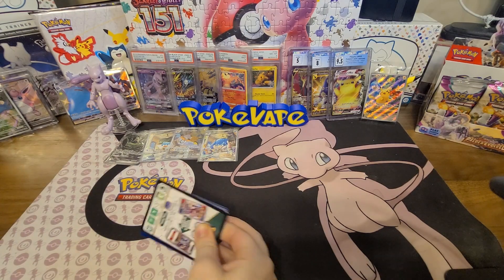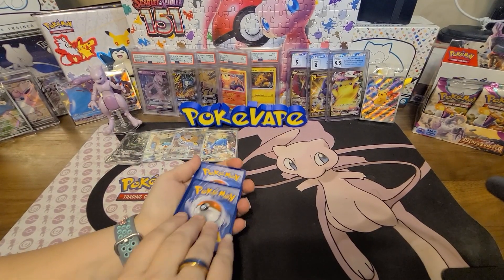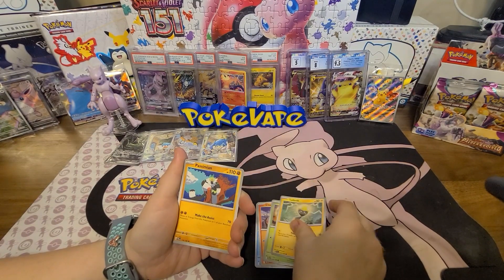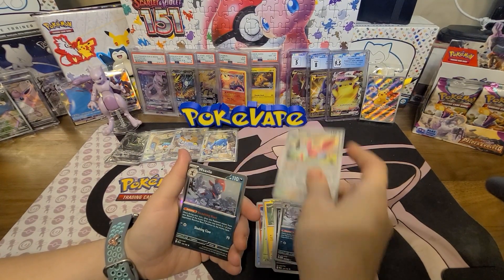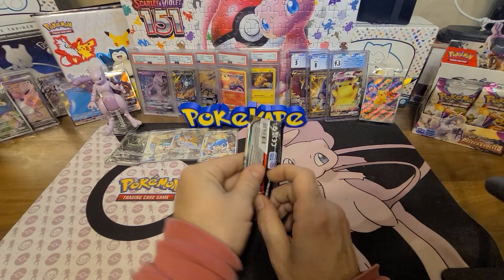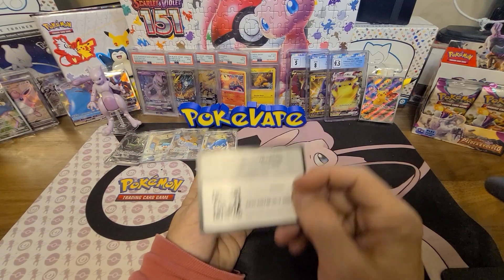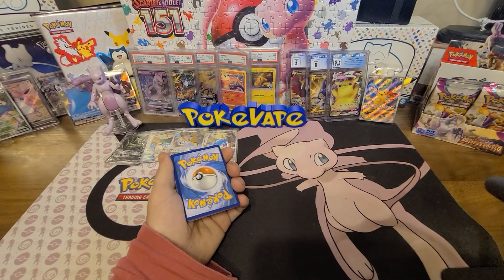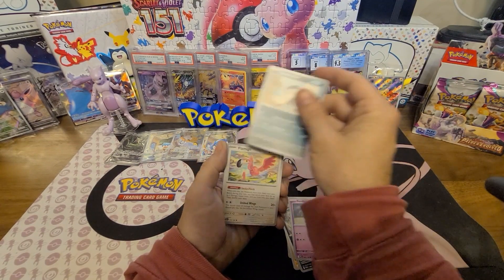I'm not sending these in for grading, these are just to complete the binder. I still don't think we've actually pulled any crazy off-center or miscuts. I'm gonna say dark, I'm gonna go fire-fighting. Quaxly, Sharkpedo, Rillaboom, Tadpole, Bastiodon, Corvanite, Seviper, a reverse Weavile, a reverse Flamigo, and a hollow Weavile — you pulled two Weaviles: reverse and hollow! Still haven't got a gold yet, still searching. This is a big set — 279 cards, a massive set to complete.